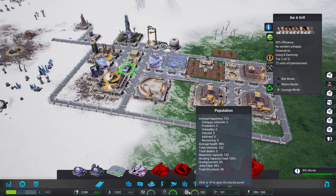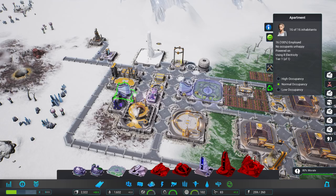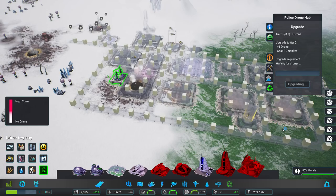Our bar and grill's going up — we're putting it into lounge mode. So there's a whole bunch of backstory plot which I haven't really looked at, I'll confess, because I kind of enjoy sandbox a little bit more. We'll just leave them to talk to us now and then. Police drone — have a look at crime. Crime is a little bit lower. I'm going to put up another one of them.